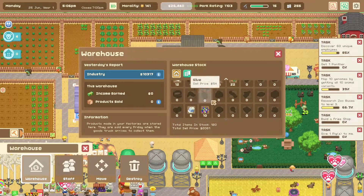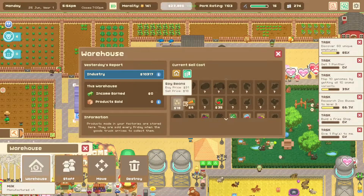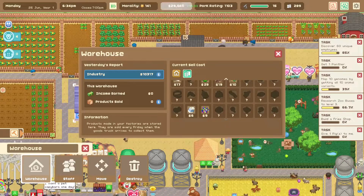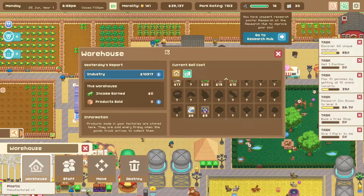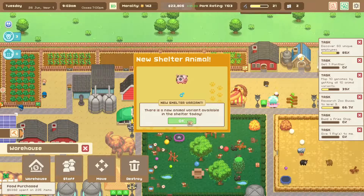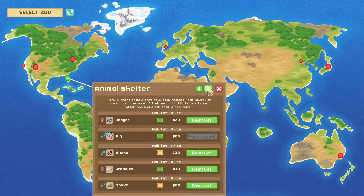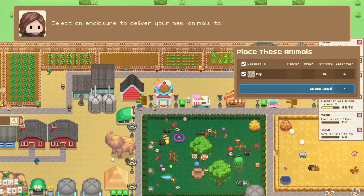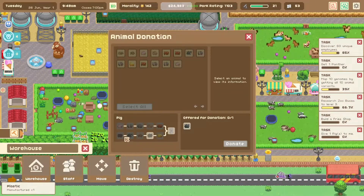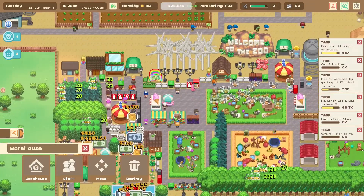I think I can only make one new warehouse right? They are sold every Friday when the goods truck arrives to collect them - how did I not see that? I must be blind. There's a new shelter variant - let's go get that pig. Maybe that's what that person wanted. Give one pig to me. It hasn't arrived yet. I'm dumb.